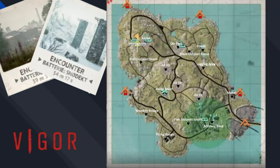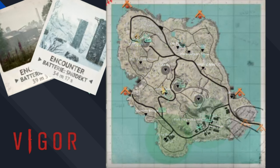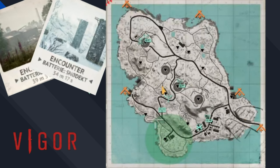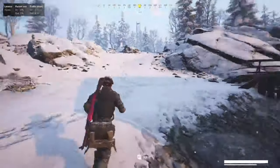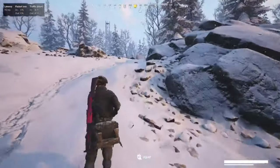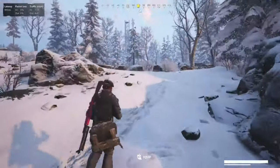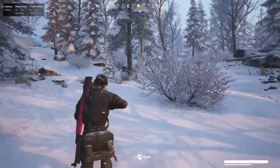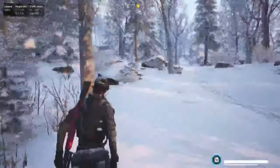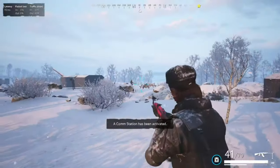Battery is the only map that has two versions. You have the dry version, Draug, and the snow version, Snowdeck. These maps are completely identical — the only difference is that one has locked exits and the other one has open exits. The fact that one has locked exits will make a difference in the type of players you encounter in these lobbies, but we will get into that later in the video.